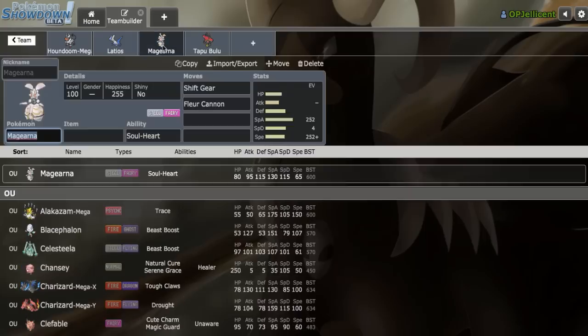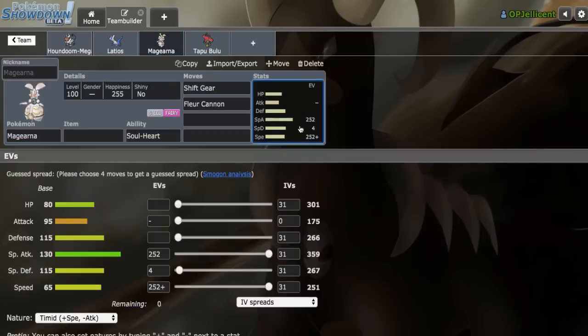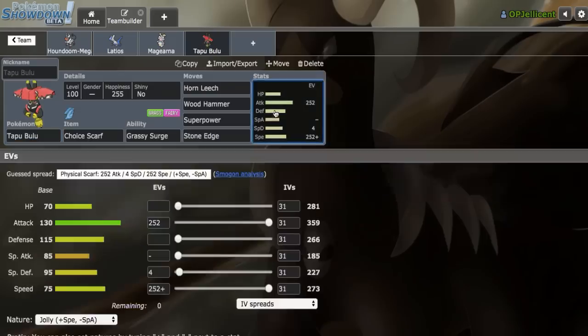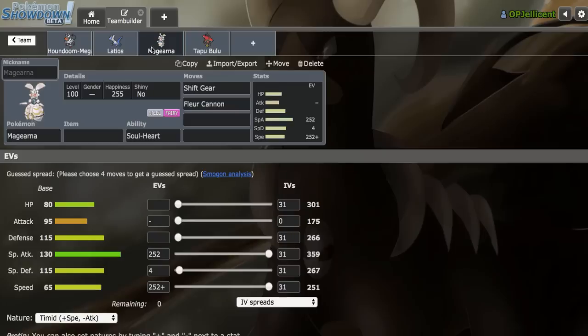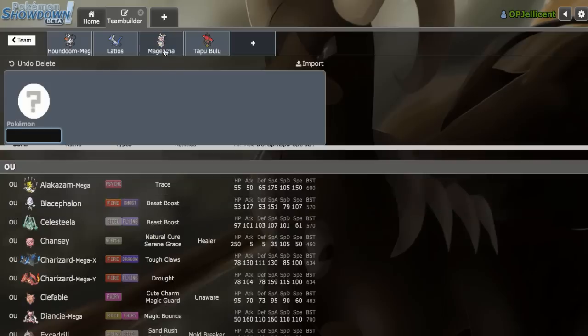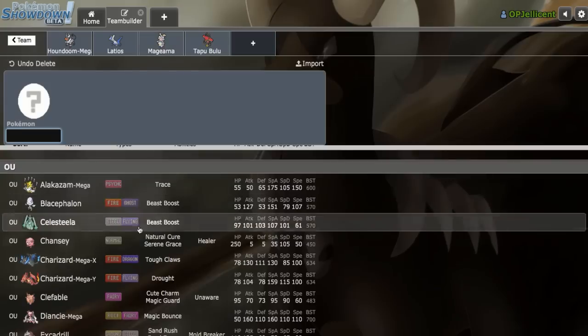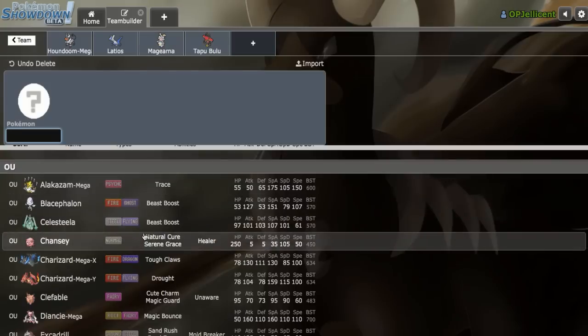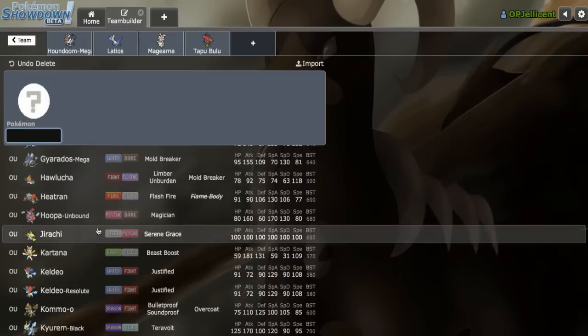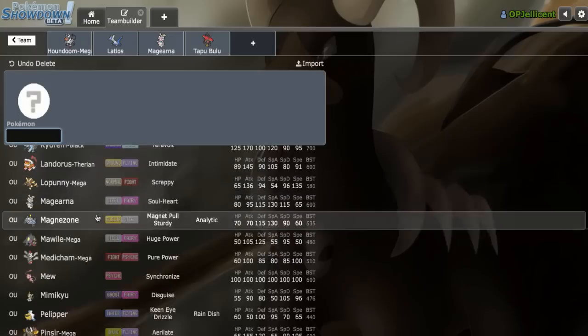I want to add a Stealth Rocker first, since Stealth Rocks will be great for pressuring late game. Shift Gear Magearna will be the special win con, and Scarf Bulu the physical one. We need a Steel-type rocker since Magearna is offensive and won't take on Specs Lele or Scarf Lele. I also want something that handles opposing setup Magearna. Skarmory doesn't work — it gets 2HKO'd by Thunderbolt.